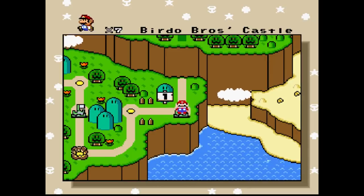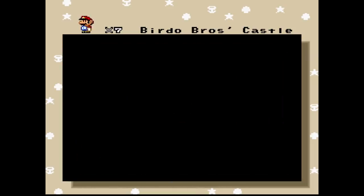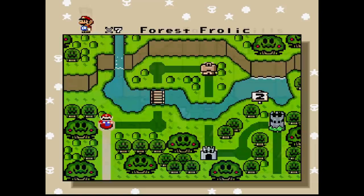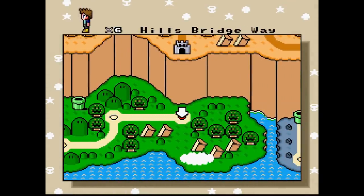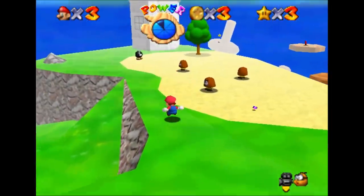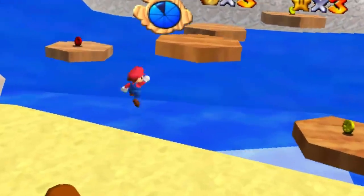That was the one feature I was hoping for more than any other in Mario Maker 2 — a map editor where we could place our own levels down in whatever way we wanted and create our own pseudo-Mario game with secrets left and right. Looks like we won't be that lucky this time around, but who knows? Maybe we'll get it in Mario Maker 3 along with 3D level creation. One can dream, right?